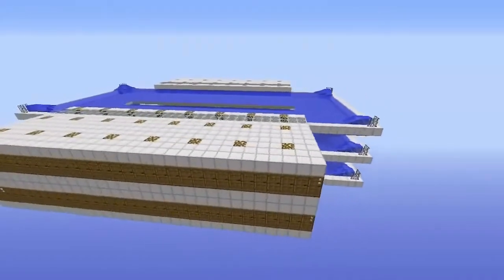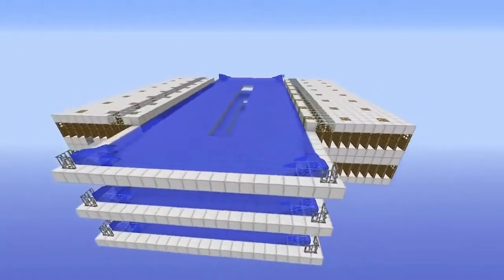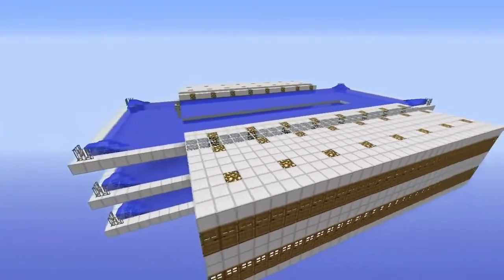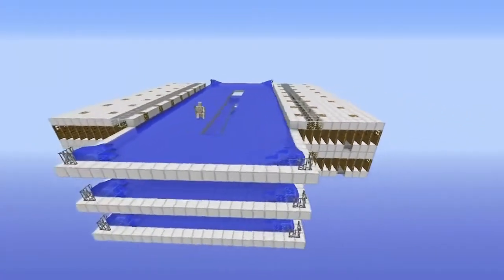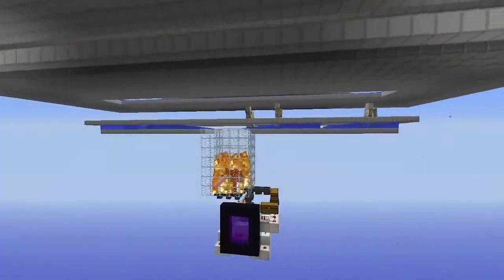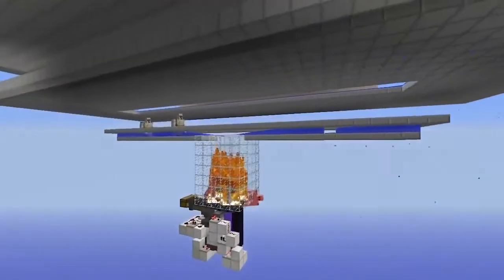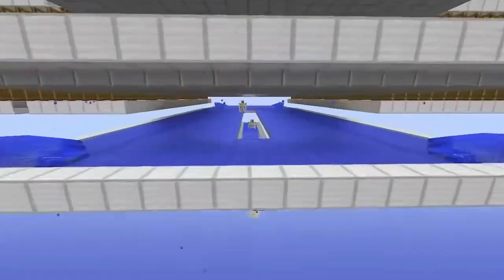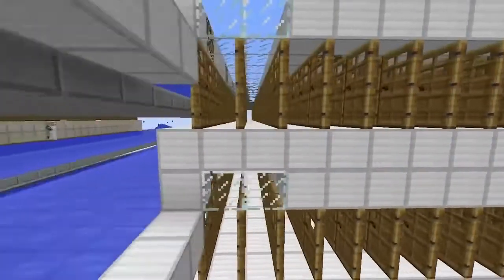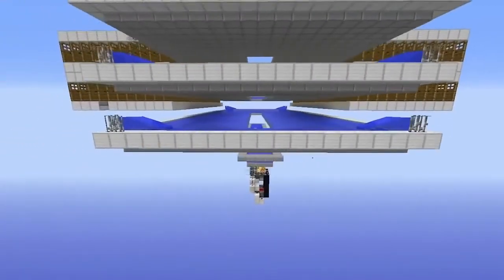Next we're looking all the way back at Tango Tech's Iron Titan farm design, a major iron farm that worked back in 1.8. It was absolutely insane how efficient it was — it produced about 2,600 iron per hour and looks incredible with all the doors and everything. Interestingly, Tango Tech wasn't actually on the Hermitcraft server yet when he built these designs; he was invited to come build them for the server, and was eventually invited as a full-time Hermit.